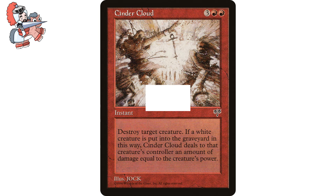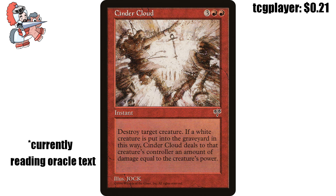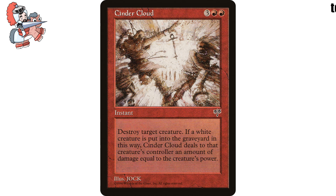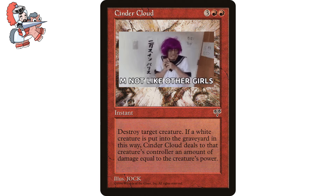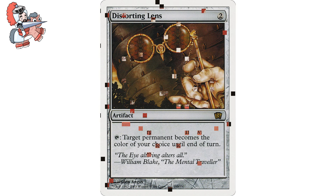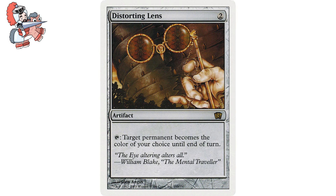Hannah Montana would be proud. Up next is another old one — Cinder Cloud, three red red instant from Mirage. It says destroy target creature. If a white creature dies this way, Cinder Cloud deals damage to that creature's controller equal to the creature's power. Five mana is a lot for a removal spell even on a budget, but this exemplifies what this channel is all about. Unlike other red removal, this straight up destroys a creature, and if that creature happens to be white, we're dealing damage to its controller too. It'd be fun in a deck where we're constantly changing the colors of creatures so we can make any creature white and watch the damage rain down.